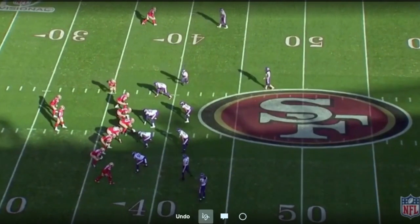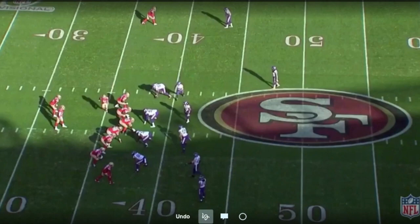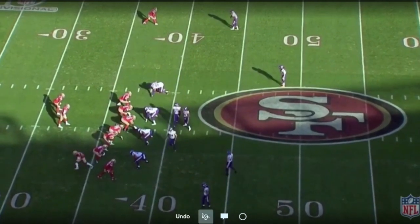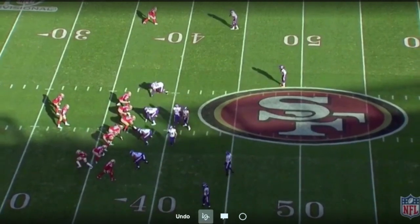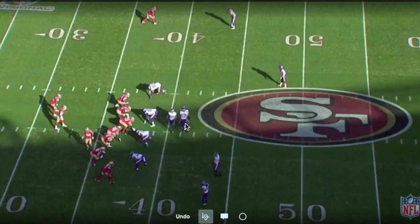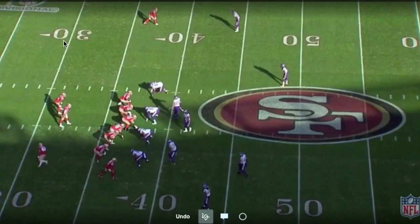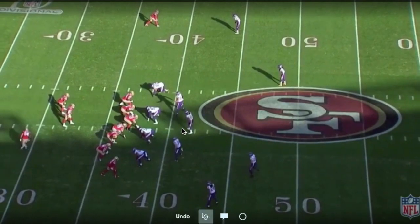You've got the safety to the boundary and safety inside. With this change-of-strength motion, the nickel is going to track with the slot. San Francisco runs a stutter orbit motion — actually a quick change-of-strength motion — bringing the nickel over. The linebackers will switch, the Will linebacker comes over, and the Mike doesn't really change. Once he starts moving, this is quick motion, so they've already switched and can't move back cleanly.